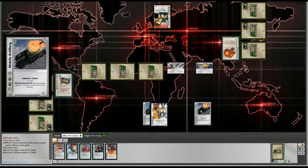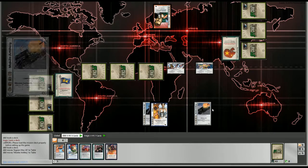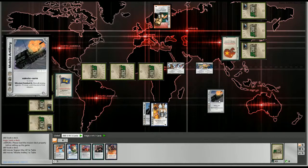Bravado means you discard a card from your hand and add that card's bottom-right number to your expense. For example, if I want to equip the Engram — cost five — my leader only has three expense, so I discard the mobile artillery which has a bravado of two: three plus two equals five. Bravado works the same way for everything — attaching gear, using abilities, mission actions. You can only use one bravado each time, so higher bravado cards are much more valuable.